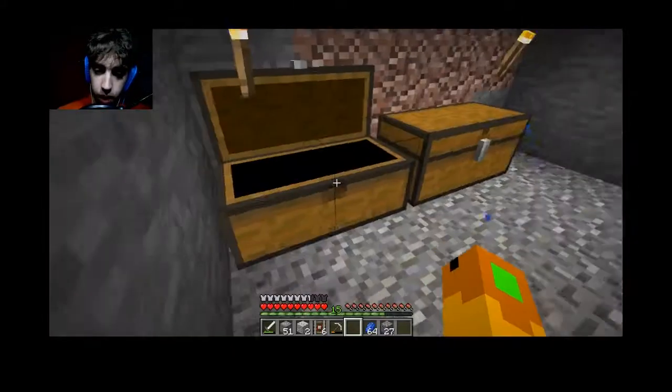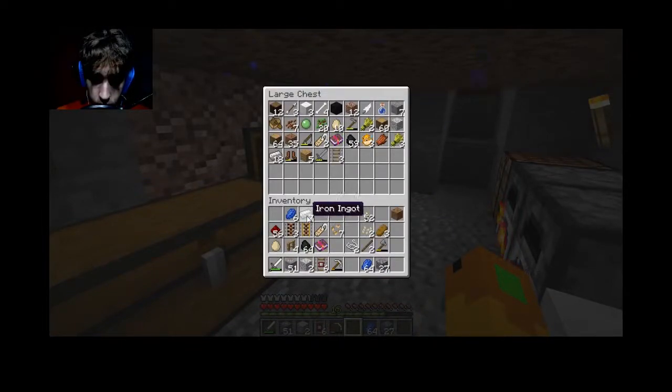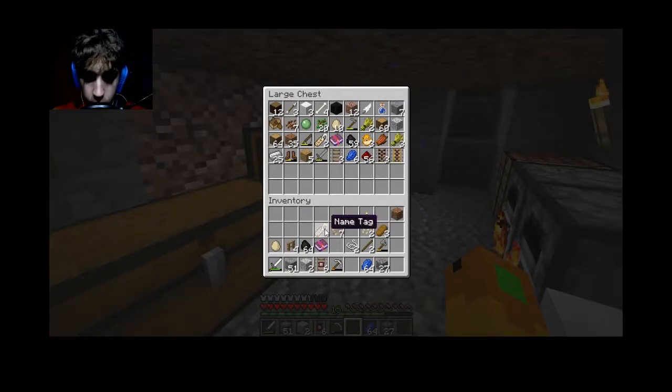Let's just finish filling up this chest — I probably still have room in it for stuff. I can throw this and this in. I got some rails in a chest, I also got a name tag and a chest as well, got some beetroot seeds.